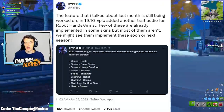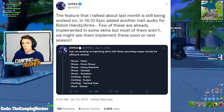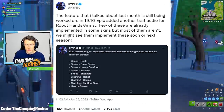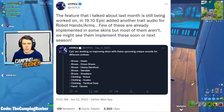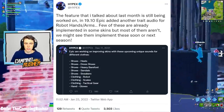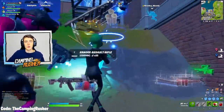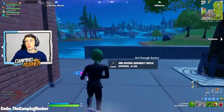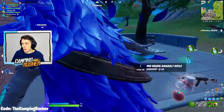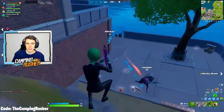The feature Hypex talked about last month is still being worked on. In 19.10, Epic added another trait audio for robot hands and arms — few of these are already implemented in some skins, but most aren't. He's talking about upcoming unique sounds for different clothes: heels, dress shoes, heavy barefoot, sandals, sneakers — all making different sounds based on what type of shoes the skin you're currently wearing has. It's a little thing that adds even more uniqueness to each skin.